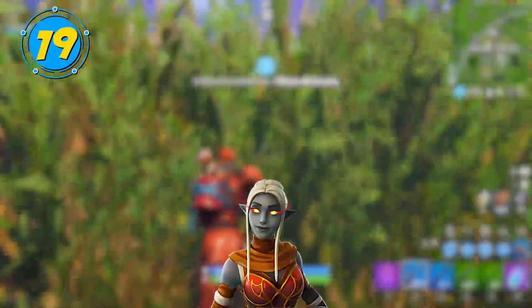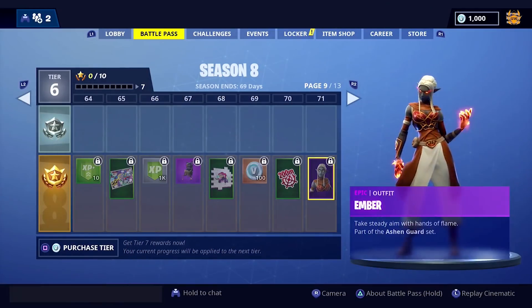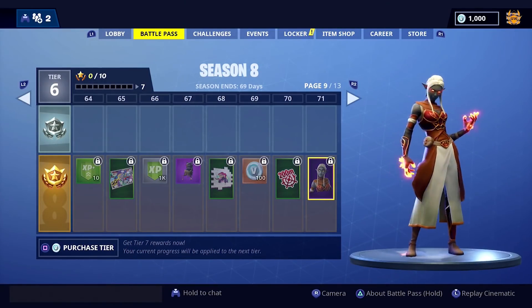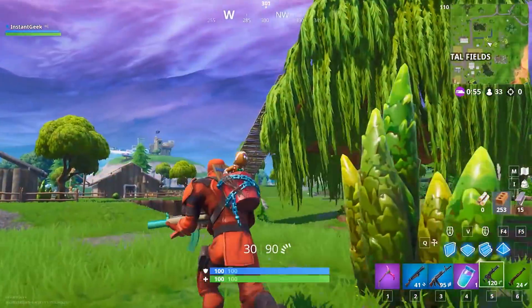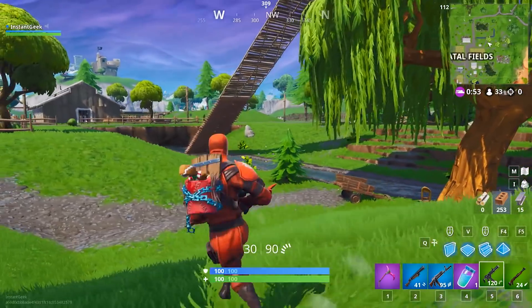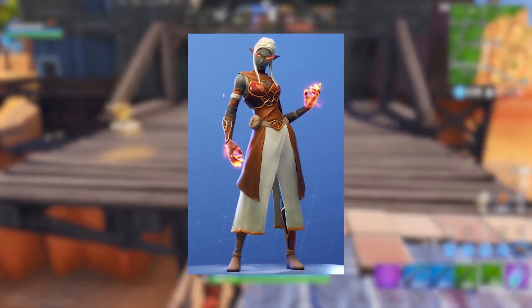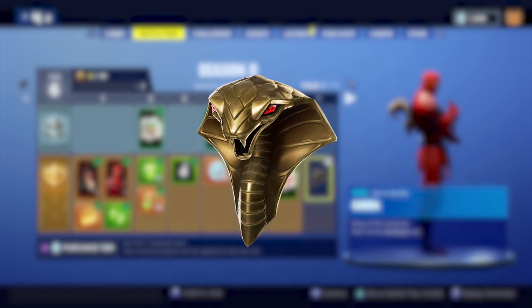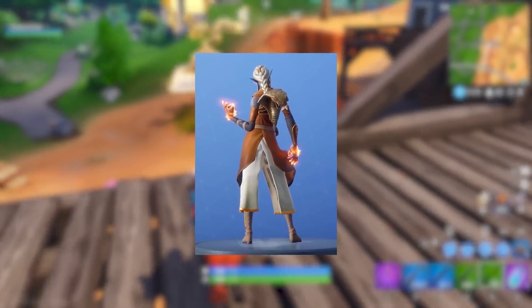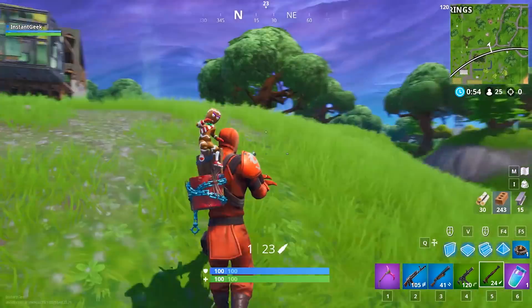If you already have the Ember skin, you probably spent plenty of cash buying tiers, because you could only unlock it at Tier 71 of Battle Pass Season 8. This skin just looks amazing — her style and the flames coming from her hands make her look like something out of The Legend of Zelda. If you got to Tier 7, you got the Cobra back bling, and it's definitely the best back bling for this skin. The gold meshes well with her accents, and the red eyes of the Cobra match her flaming hands.